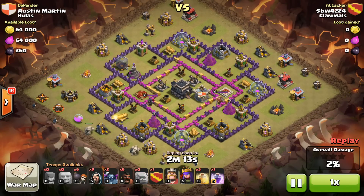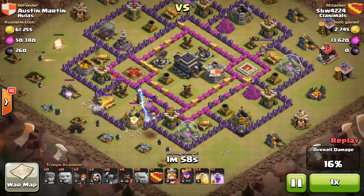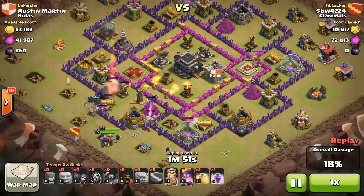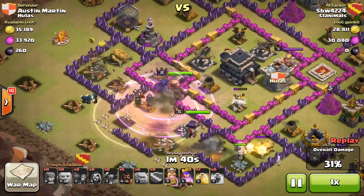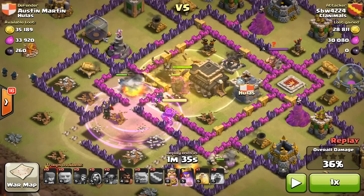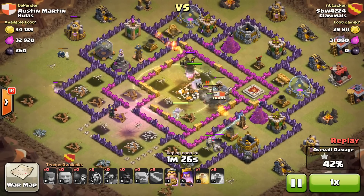Golems came in from the southwestern side, wizards dropped in behind to clean up the sides — as you always do with a GoWiPe. A couple wall breakers on each corner to break through and get troops into the first compartment. Wizards take out the gold collector, which forces the PEKKAs into the center. He didn't bring a jump spell this time — we're seeing a lot of clans skip jump spells for an extra rage or heal. The giant bomb was survived because there were lots of wizards spread on either side, so they weren't taken out.